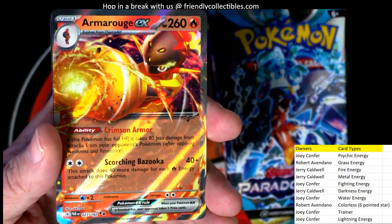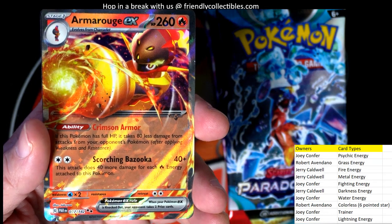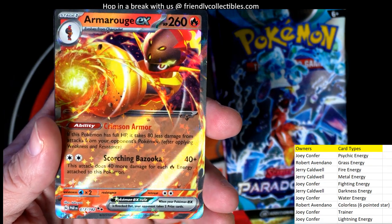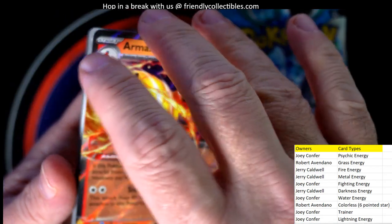So we get the double rare — Armarouge — and that is a fire energy. That one is going out to Jerry C. Nice one, man. That's hot coming out to you, Jerry C.